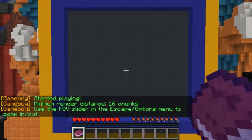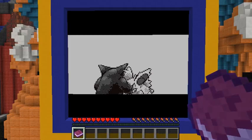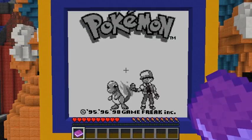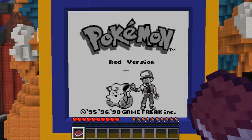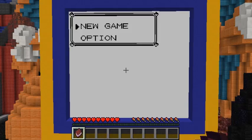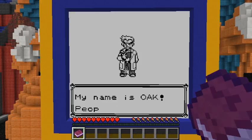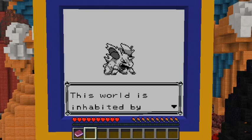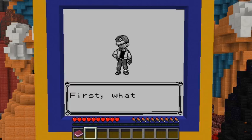This brings back memories of when I used to play the original games. There's no sound because I think that would be considered copyright and Nintendo isn't really a fan of people playing their games. Starting a new game: 'Hello there and welcome to the world of Pokemon. My name is Oak, people call me the Pokemon Professor. This world is inhabited by creatures called Pokemon. For some people Pokemon are pets, others use them for fights. Myself, I study Pokemon as a profession. First, what is your name?'